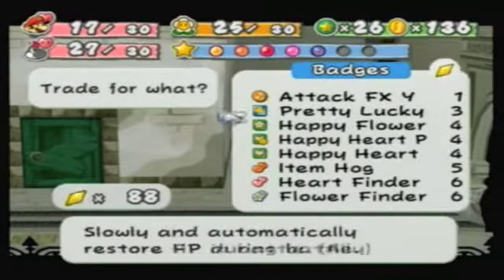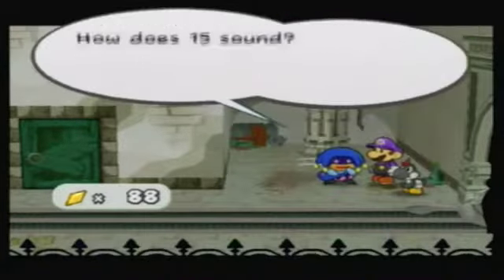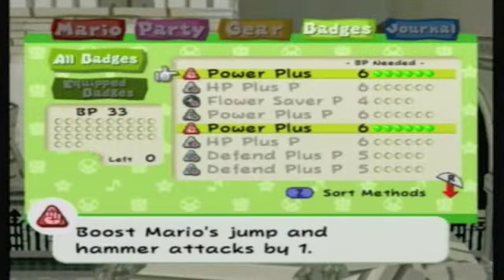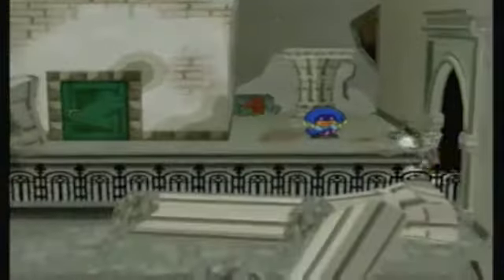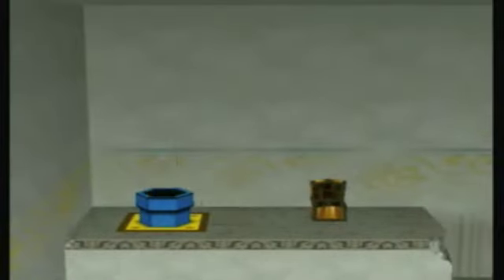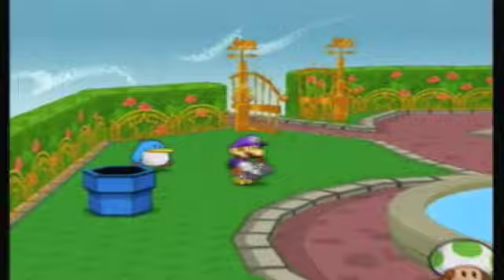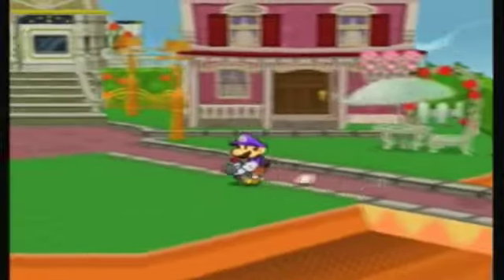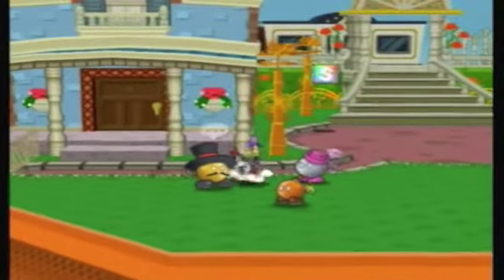Now that we have quite a few star pieces, I'm going to purchase a few items from Dazzle, including a Power Plus badge. That brings us up to 24 star pieces spent. Back in the shortcut room, heading off to Poshley Heights to find Gold Bob. I've set up my badge system with an extra Power Plus badge — leveling myself up a bit, making myself more dangerous, because the battles coming up ahead are not going to be easy.